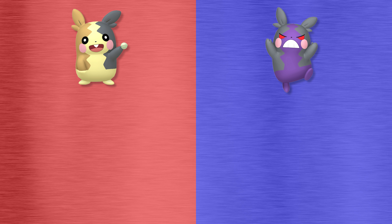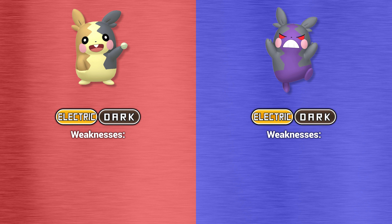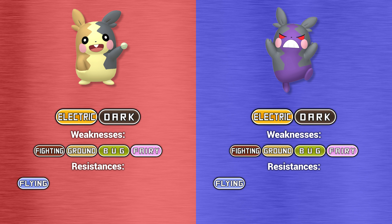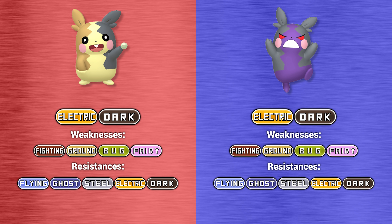Now let's have a look at the typing, weaknesses, and resistances of these Pokemon forms. Both forms of Morpeko are dual-type electric and dark Pokemon, which makes them weak to fighting, ground, bug, and fairy-type moves. They both resist flying, ghost, steel, electric, and dark-type attacks, and are completely immune to psychic-type moves.